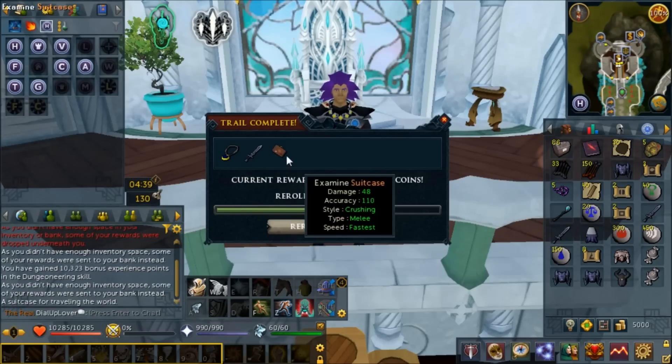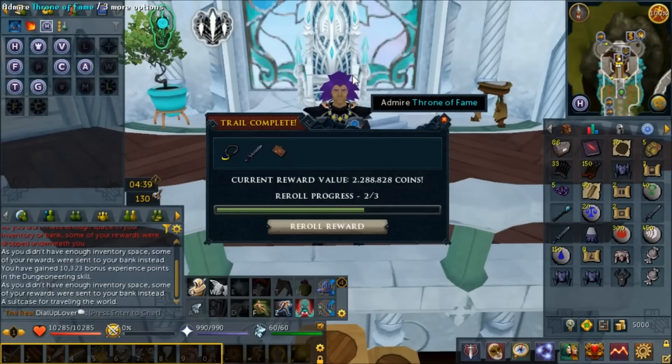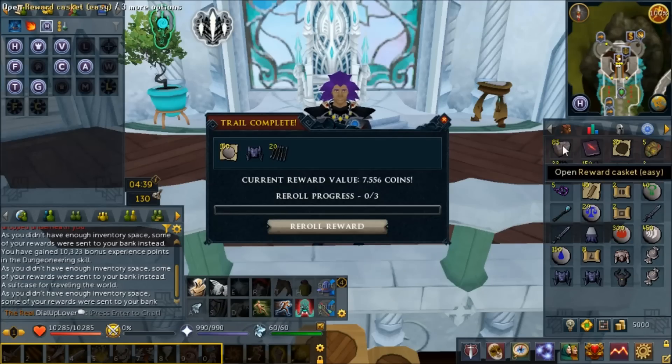Firelighters - that's what I like to see. A 2.2 million XP suitcase! I did not know this was a reward from easy clues but it seems like we've actually gotten something good. I didn't know there was anything worth over a mil from easy clues. That thing is actually worth like 2 million gold - hopefully it's the actual value and the price has not crashed since the clue rework.